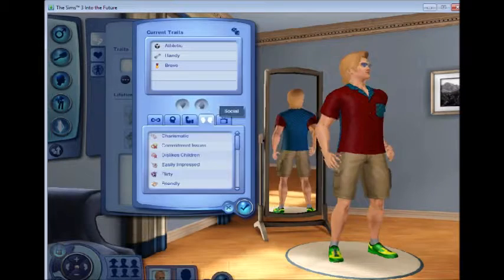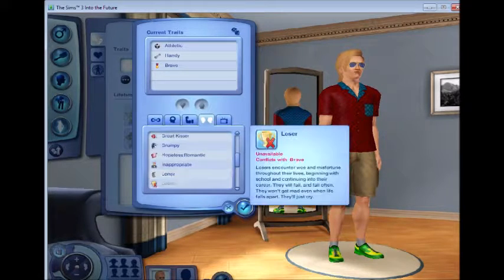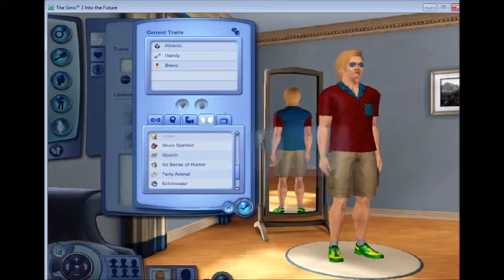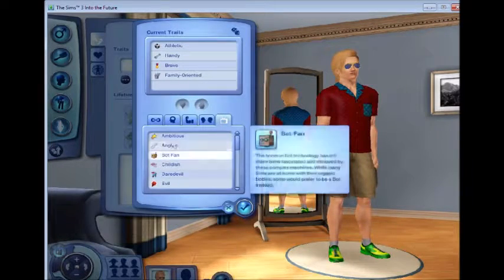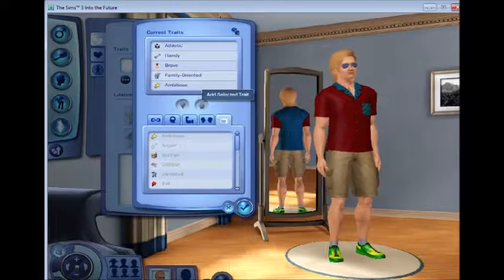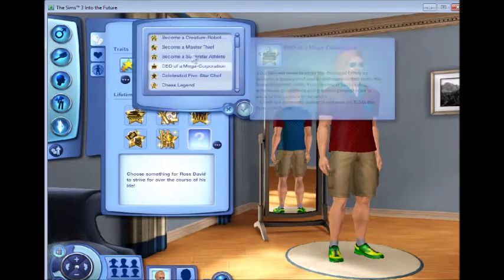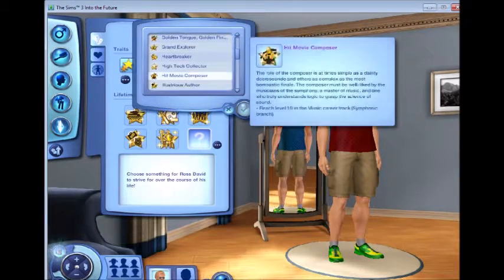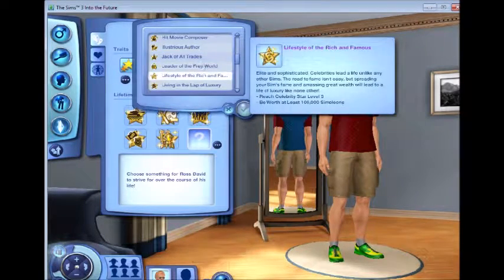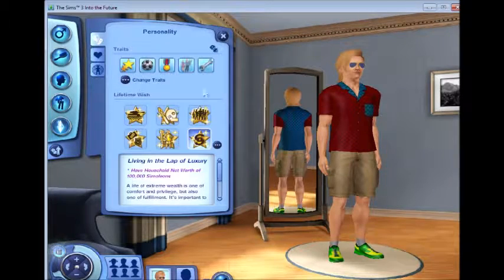Under here you can be athletic, which is that. You can be handy, you can be brave, social. You can't be hopeless or romantic. Lifestyle - family oriented. And you can be ambitious. There we go.